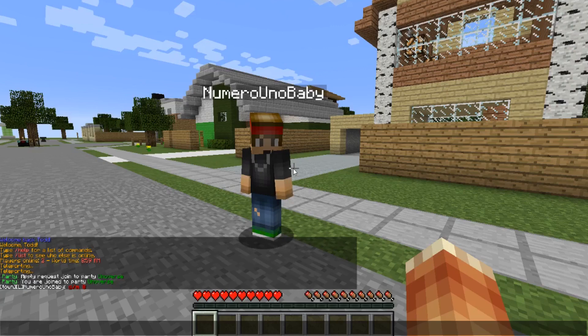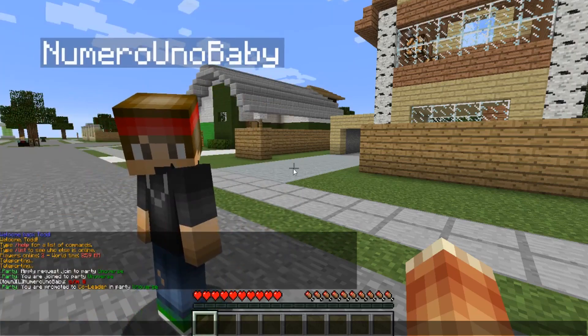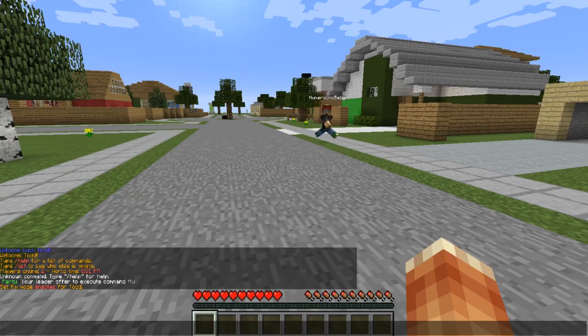Your players can also use the command slash game party promote. A cool thing is if you don't type in the player name, a weird noise goes off — pretty sure that's an ender dragon sound. So let's type in Todd's name — bam, now he is co-leader, which is awesome.